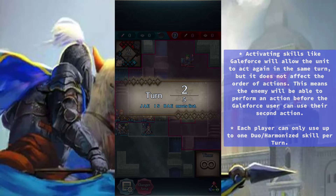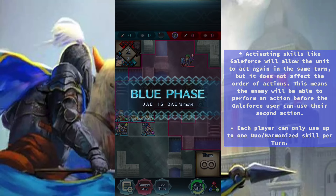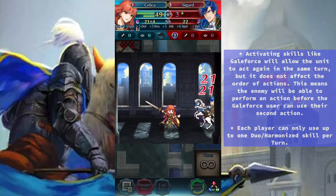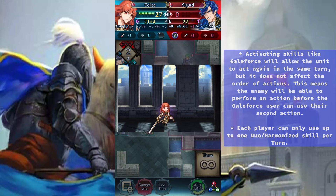Activating skills like Gale Force will allow the unit to activate them in the same turn, but it does not affect the order of actions. This means the enemy will be able to perform an action before the Gale Force user can use their second action. Each player can only use up to one duo or harmonized skill per turn.